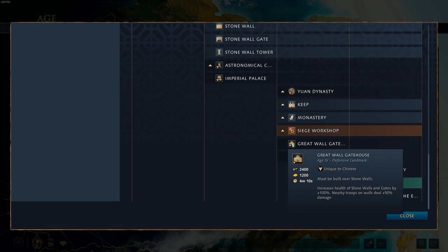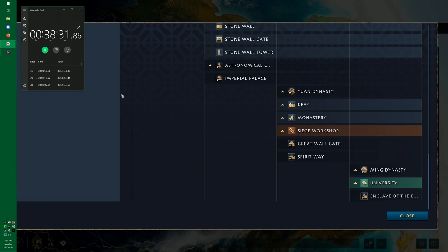The Great Wall Gatehouse must be built over stone walls. It increases the health of stone walls and gates by 100%, and nearby troops on walls deal 50% more damage. This plays into a defensive wall-heavy playstyle. I'll be honest — I rarely use this one. I don't feel a lot of use coming out of it, primarily because I don't use walls a lot in my games. It's still a reasonable landmark, but I definitely wouldn't put it in S tier.